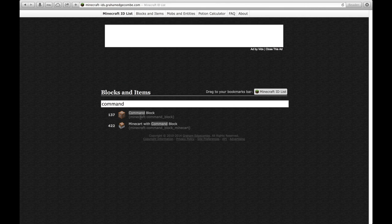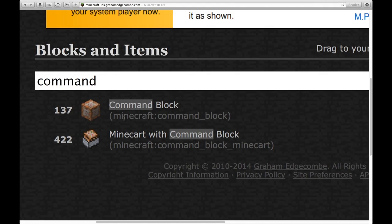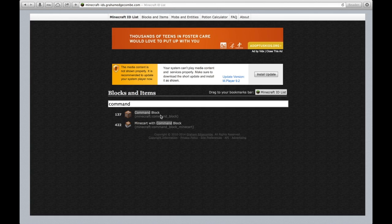So what you want to do is search at the bottom of this page — Minecraft command block. This is what I typed in: minecraft:command_block. So that is what you want to type in.